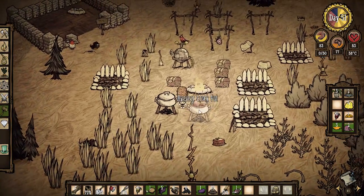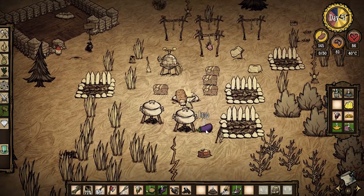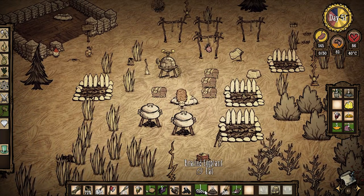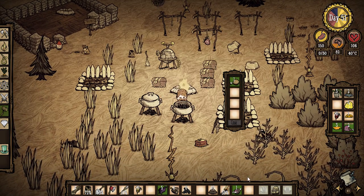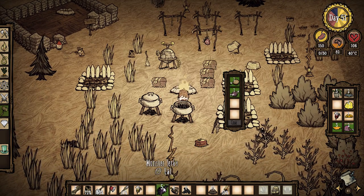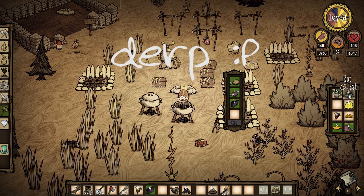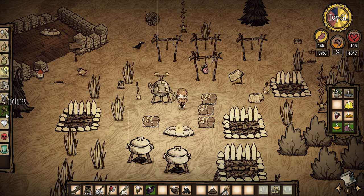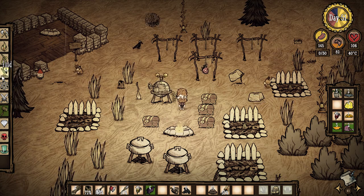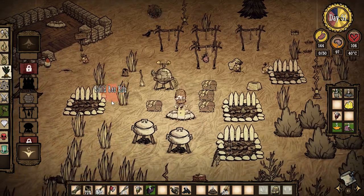Let's eat this guy too because we might as well. Let's cook this eggplant real quick, eat that. We'll throw in a drumstick, throw in this guy, one of those. Let's get back to what we're trying to do — is it under food? Bee box! Oh my gosh, we got ourselves a bee box.